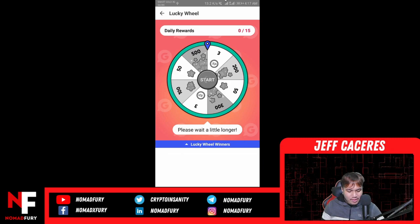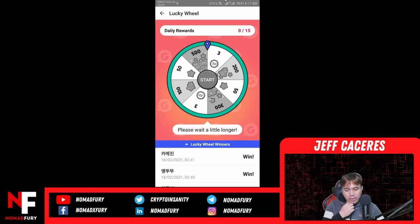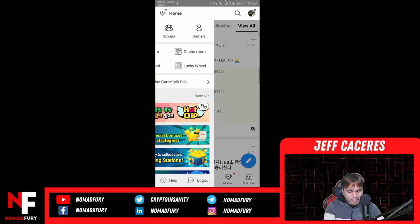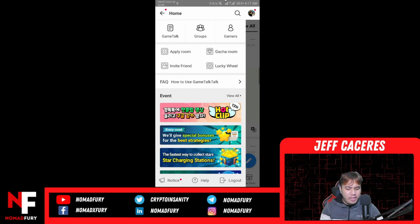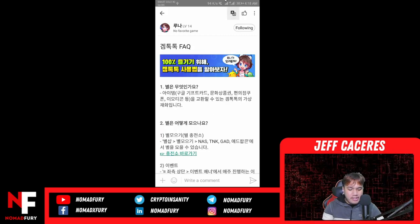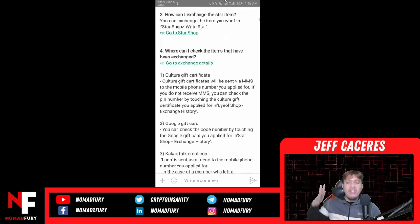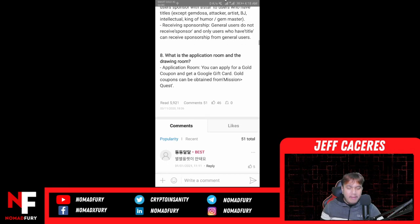For the lucky wheel — if you want to be lucky — it says 'please wait a little longer' for daily rewards. I can't spin the wheel right now. If you want to know how GameTalkTalk works, there is a frequently asked questions section: 'How to use GameTalkTalk.' Click the translate button and you can review everything — what are the stars, how do you collect them — everything you need to know is right there.